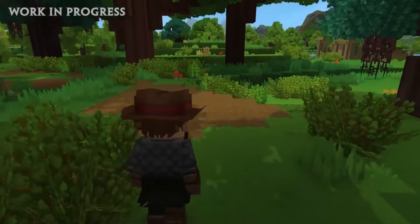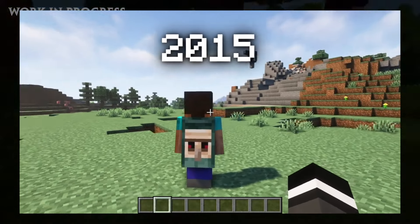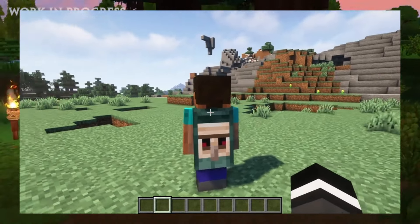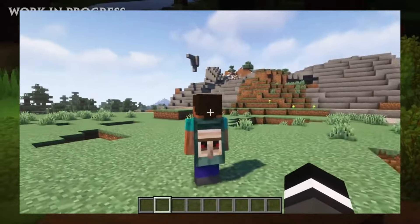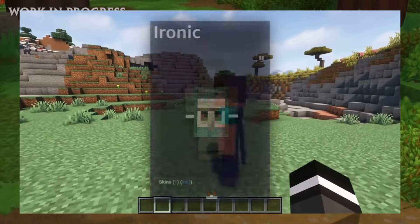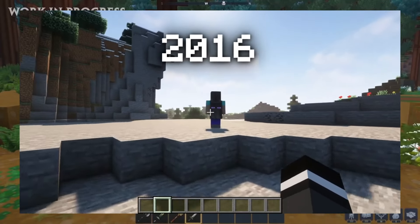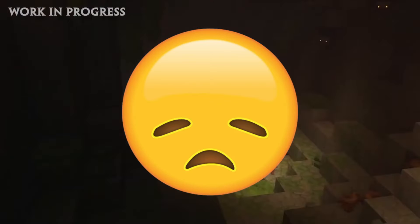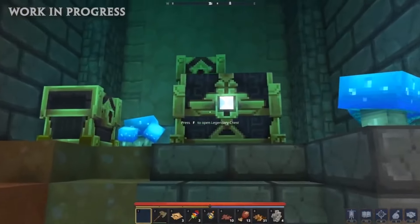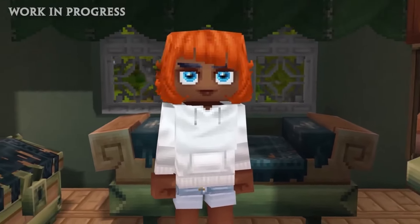Several players in Hytale are rumored to have access to capes. This resembles the capes offered by Minecraft via the software Optifine. Optifine is a Minecraft tool that reduces lag as well as a retailer of unique capes. These capes are inaccessible to regular players because they are only visible to other Optifine users. This restricts accessibility because it requires attendance at rare specific events like Minecon, and missing them means paying a high resale price to obtain one.